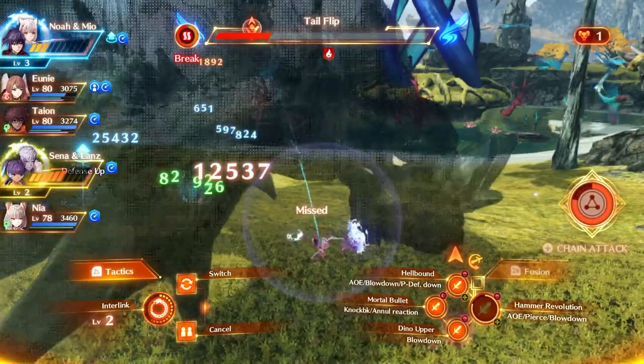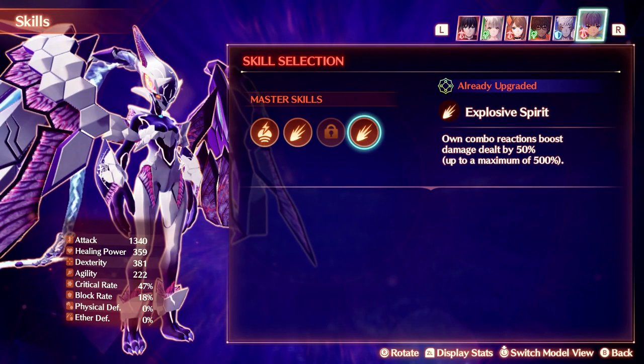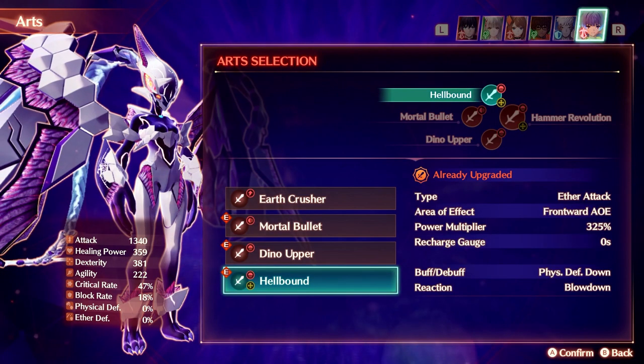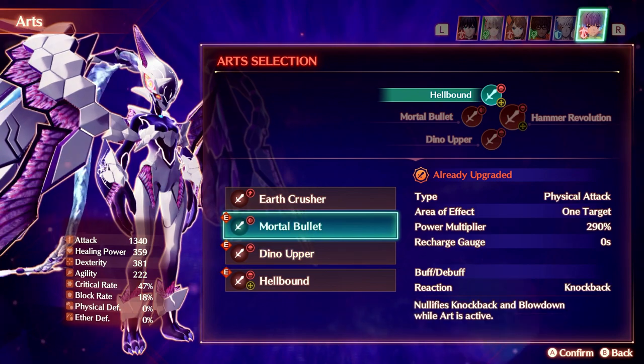On the Agnes side is Senna's Ouroboros, which really knows how to throw some damage numbers around. Her skill Explosive Spirit is incredible at annihilating enemies, as each time you get an effect like Knockback or Blowdown you get a damage increase, on top of the others that she already possesses. Therefore, Hellbound, Mortal Bullet and Dino Upper should all be easy choices, as each inflicts Blowdown or Knockback. Mortal Bullet in particular can inflict Knockback three times in one usage, so you will see those high damage numbers very easily when duking it out as Senna.